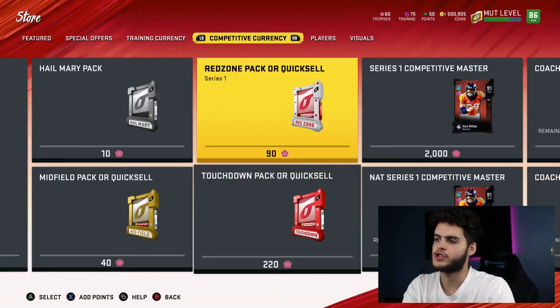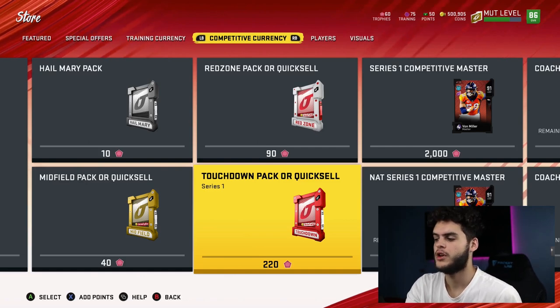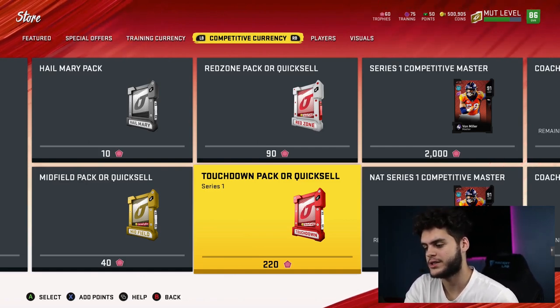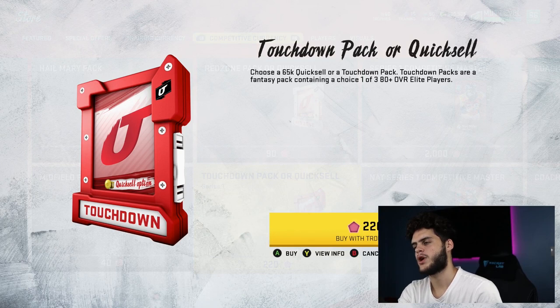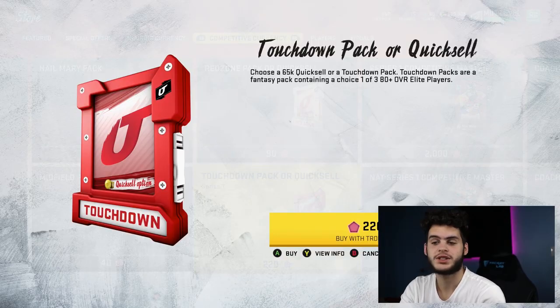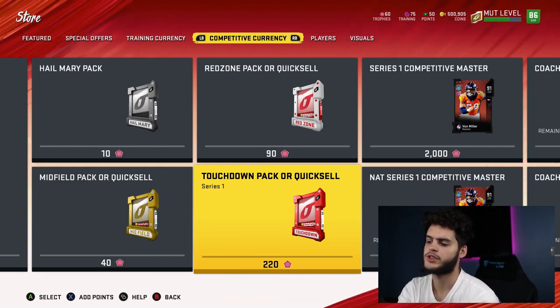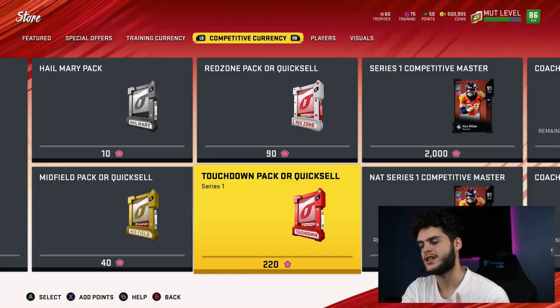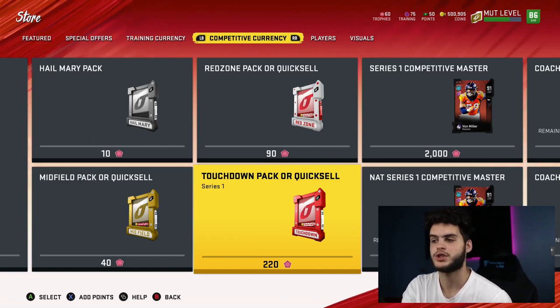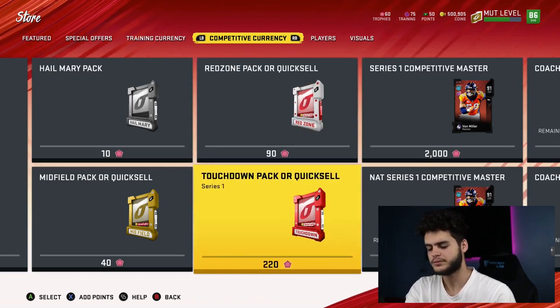I find it interesting you can buy the red zone and touchdown packs this year — in years past those were only awarded through solo battles and weekend league. They might be okay right now since we're early in the year. You can also get 65K quick-sell packs. If you have around 2,200 trophies you can get ten of those packs — converting to 650K training. This is the easiest way to convert trophies into training, which is a cool new option.